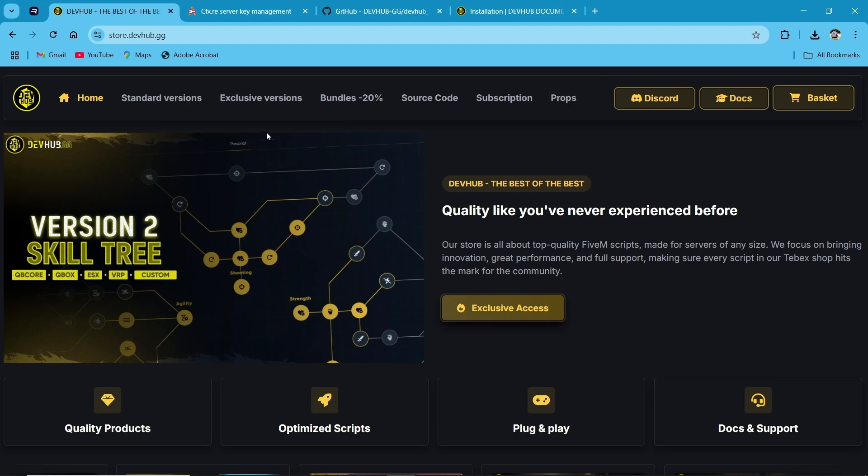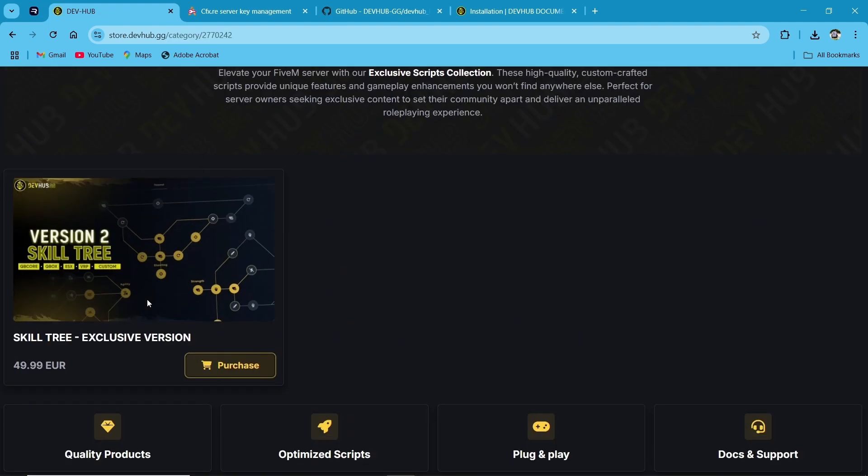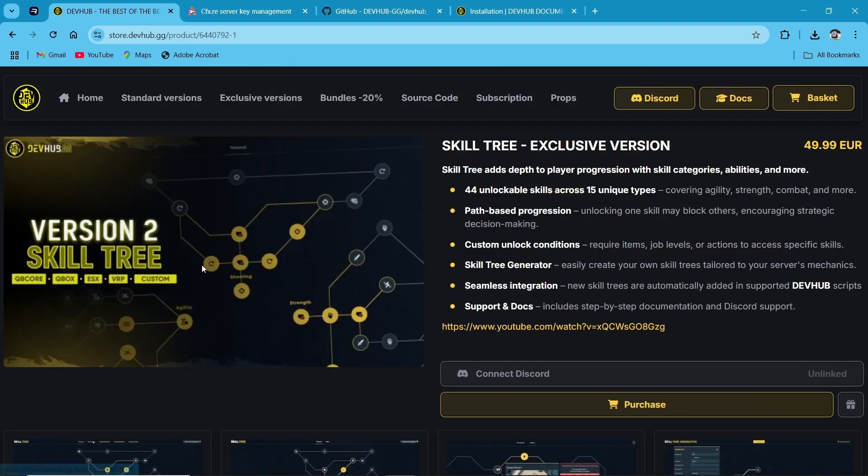First of all, you need to visit their official TBEX website — I'll provide the link in the description. After reaching the website, you can see multiple tabs. Click on the exclusive version. You can see the exclusive version — click on the script. This script provides you the SkillTree generator specially, and it's a separate script also included with the exclusive version.